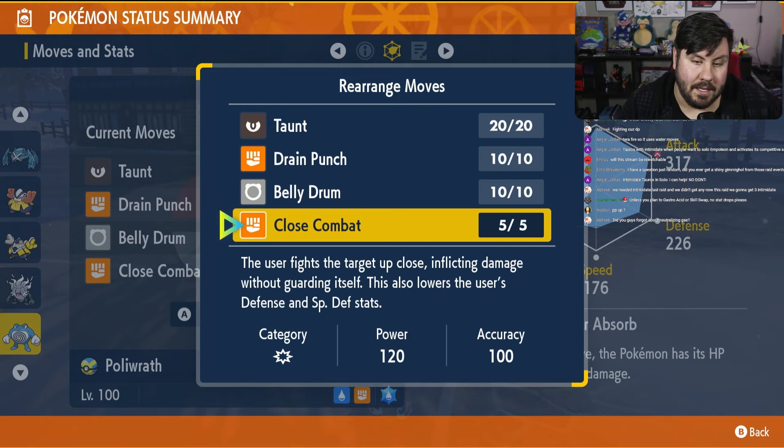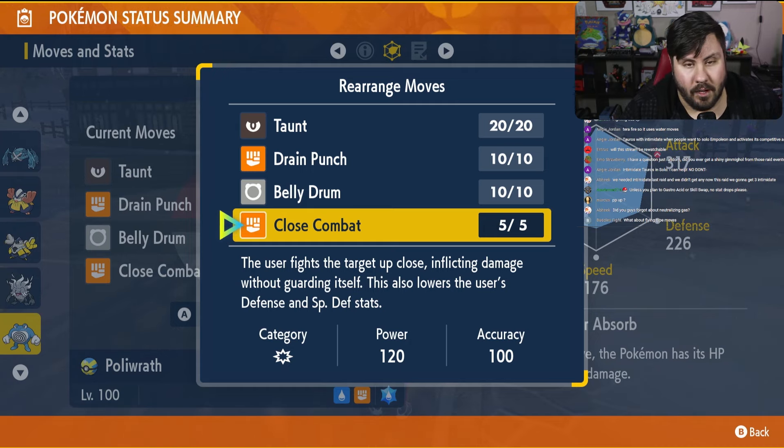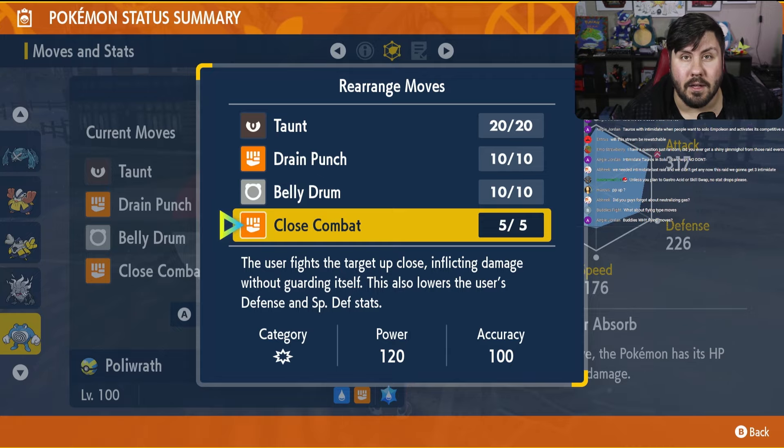Close Combat is in here because it's kind of your finisher move. If you're running low on time and you know the raid's about done, you run in Close Combat one time — 120 base power. With the STAB boost from Tera Fighting, that is going to be more than enough to put down Empoleon from a good chunk of health. But don't take my word for it — let's take a look at some damage calcs and see exactly how this stacks up against a 7-star Empoleon.